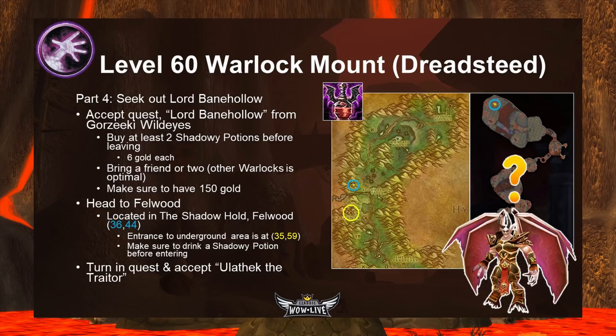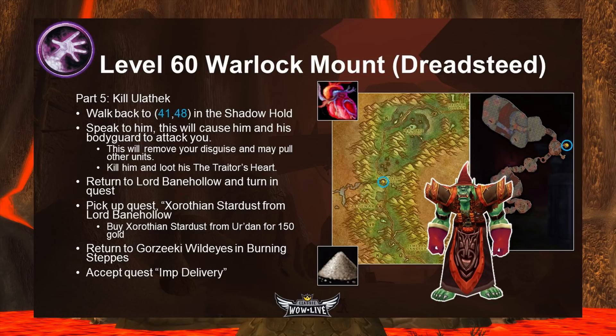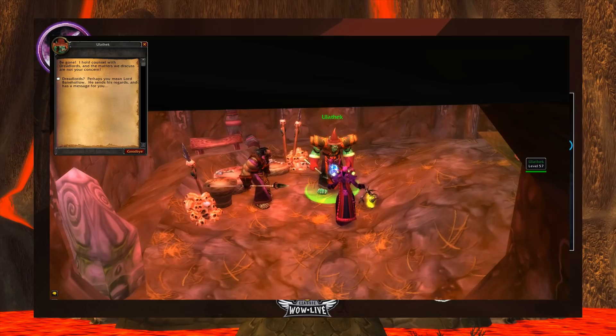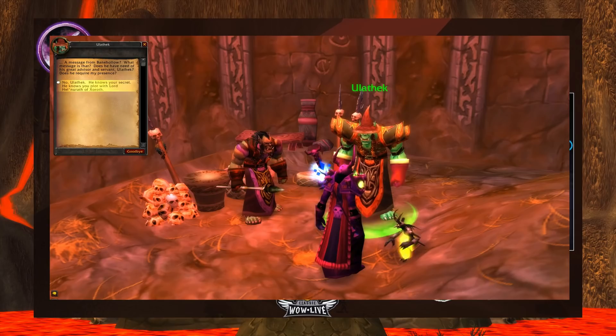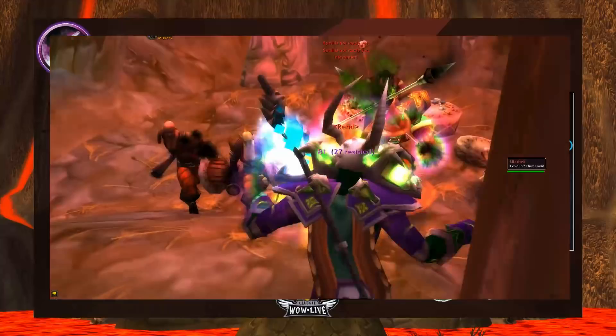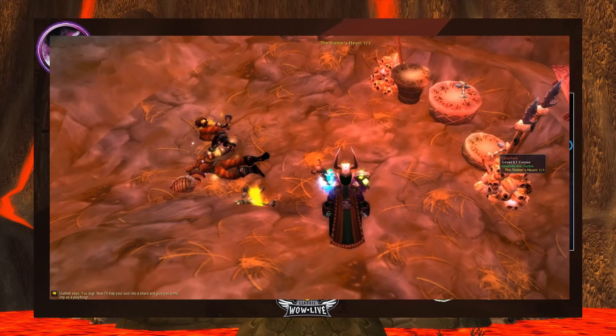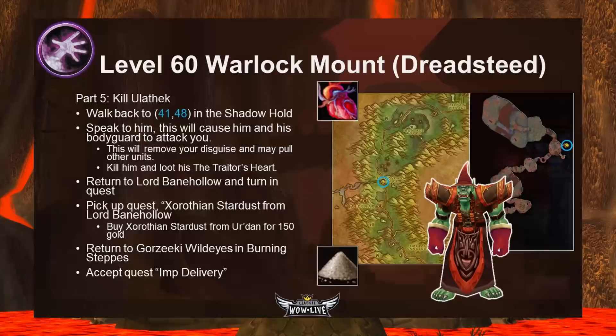A few pointers for Shadow Hold: slimes in the middle area will attack you regardless of your disguise — navigate around them or pop another Shadowy Potion if you get hit, since taking damage removes your disguise. You must have the Shadowy Potion buff active to talk to Banehollow. Accept the quest Ulothek the Traitor from Banehollow, then walk to coordinates 41,48 in Shadow Hold. You'll find Ulothek standing with a bodyguard. Speaking to him causes him and his bodyguard — plus two units outside the room — to attack you. Kill them, loot the Traitor's Heart, drink another Shadowy Potion, return to Banehollow, and turn in the quest.